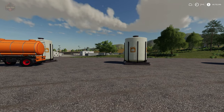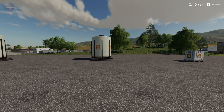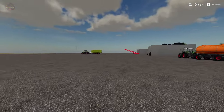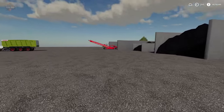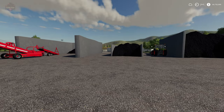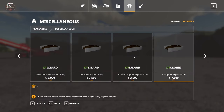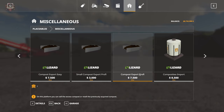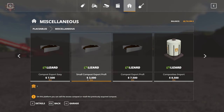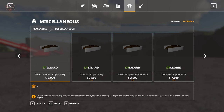Now let's talk about compost. Up to this point, compost was something added to a map — we couldn't just plop it into any map with any old mod. But here we do have it now. Let's look at the pieces and parts of compost. There are several compost placeables: compost export profi, compost export easy, small compost export profi, small compost export easy, compost import profi, compost import small profi, compost import easy, and small compost import easy. We also have the compost heap.